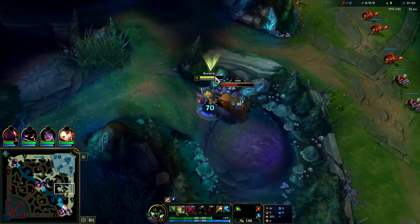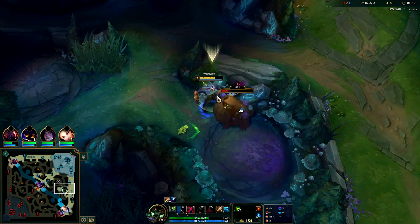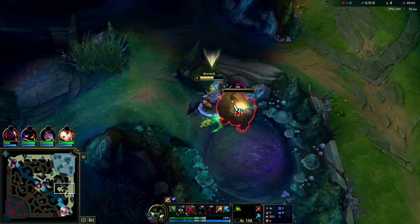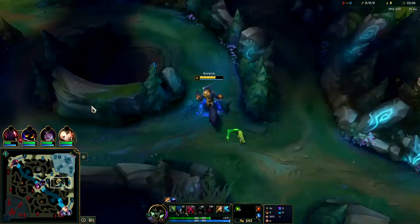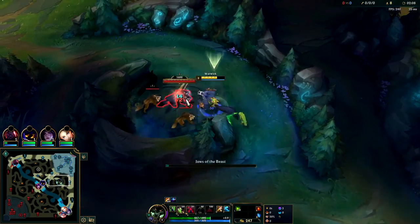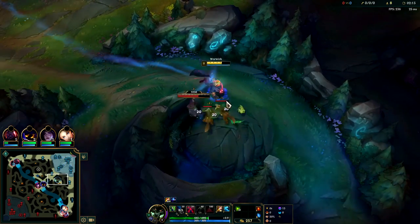The green one is just kind of overtuned — it's hard to match the value of tenacity. I'm not going to smite this camp because it's already below half health. Smiting at the start is typically the best way to do it, or just save it for red buff and then have a smite when we invade on the Nocturne.